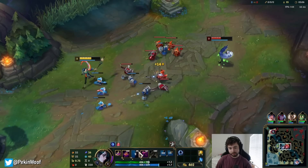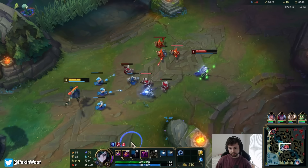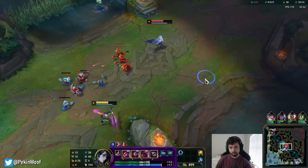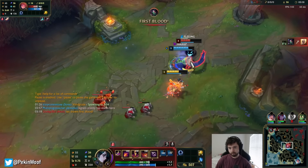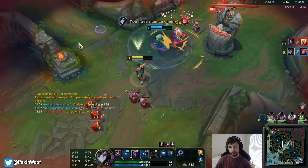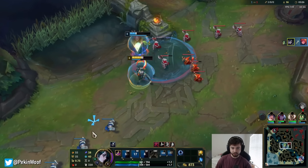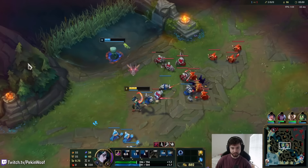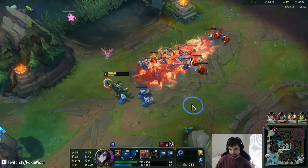My E is CC. EQ is a Fiddlesticks fear as a skill shot, first person hit. EW is like a Swain W but it roots. Nice, well played! This is the shield — that was double W. I used my fear on her after Amumu landed his CC, so thank you Amumu for assisting me. I'm going to put down the Rift to shove out the wave.